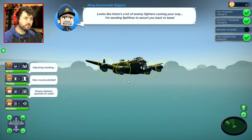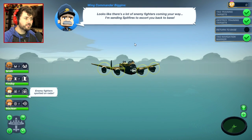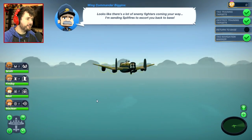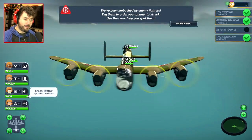Maybe we didn't have an enemy on our tail. Looks like there are a lot of enemy fighters coming your way. Where are the enemy fighters? It was that little blip right there, right? Oh wait — no. We do have a lot of enemy fighters coming. Let's just keep on flying. Oh crap! Jesus!